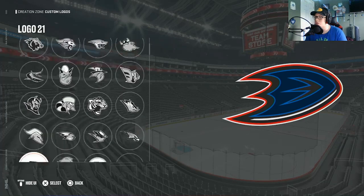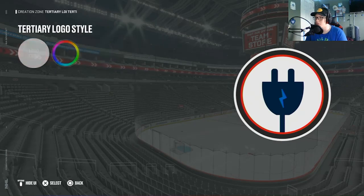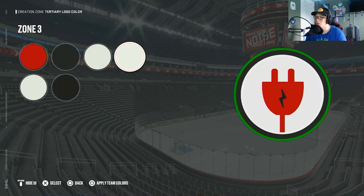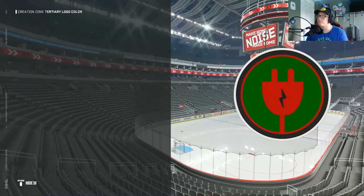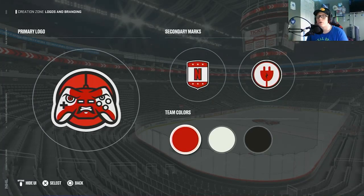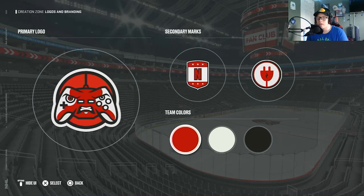For the third logo, this one can kind of just be whatever you want. I might just go with something — it works in a lot of situations. Give it a red outline, connect it, bam. If you ever need ideas for logos, look at what you're making and see how you can work with it. A lot of times you cannot fully customize the logos — the only thing you can customize is the colors — but sometimes you can work your magic.